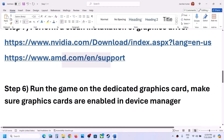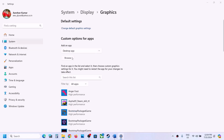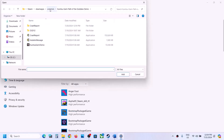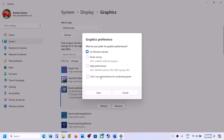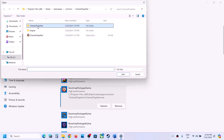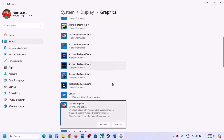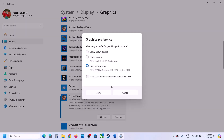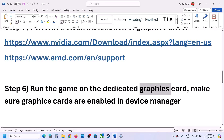The next step is to run the game on the dedicated graphics card. Type Graphics Settings in the Windows search box, go to Graphics Settings, click Browse, go to the game installation folder, select the game EXE file, and click Add. Once added, click Options, select High Performance, and click Save. Repeat this: click Browse, go to Chained Together, Binaries, Win64, select the EXE, click Add, click Options, select High Performance, and click Save.